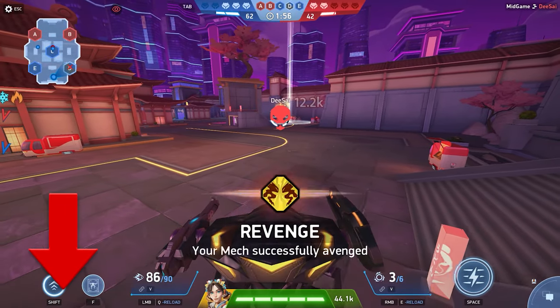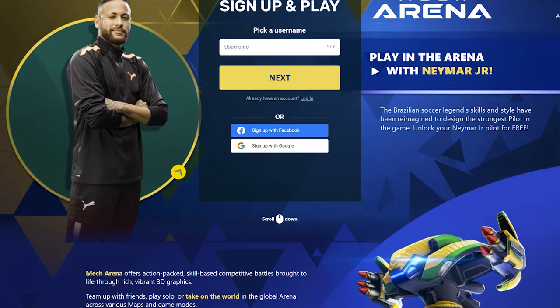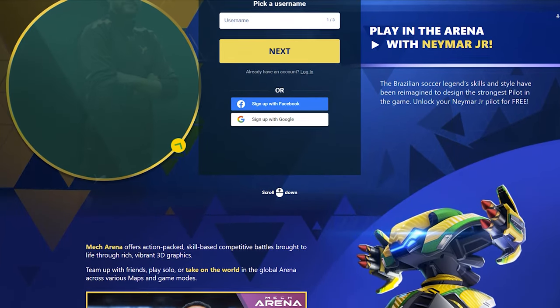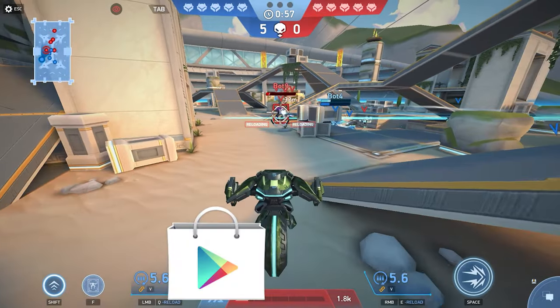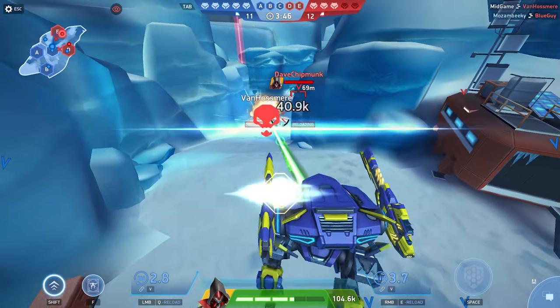In order to start playing Mech Arena, open the description by clicking on the first link to the official Mech Arena registration site. If you follow the link from your phone, you will be redirected to the Play Market or App Store. I'll show you a PC example, but bonuses will be credited on any device, don't worry.